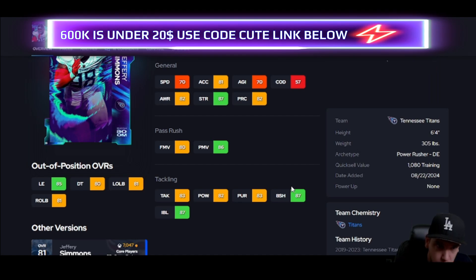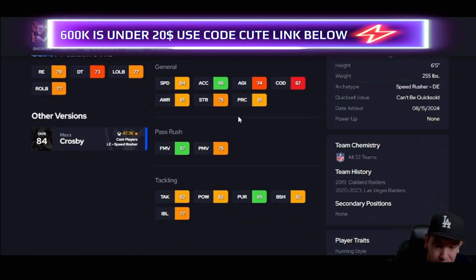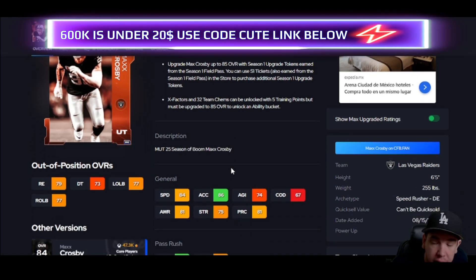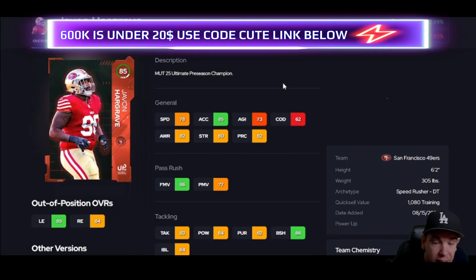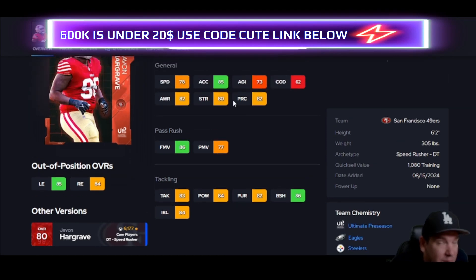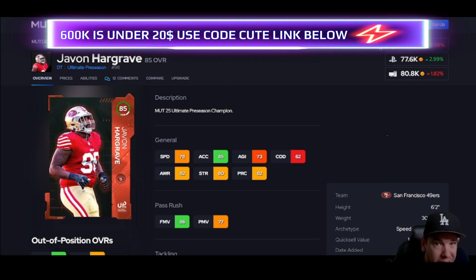Max Crosby is free — he's hitting the finesse move threshold, and for free I can't complain. He's not perfect but he can surprise you. Max is definitely free so go make sure he's on your team. For defensive tackle, finesse move and block shedding thresholds are both covered. He has good acceleration — for his price he's going to be the best value for the thresholds and animations he gives you.